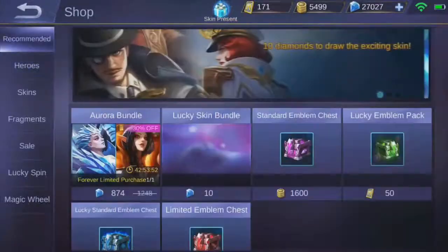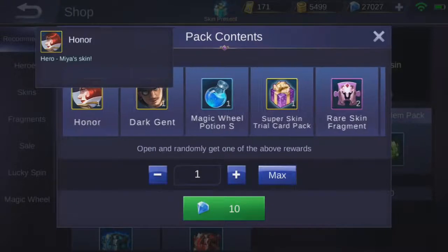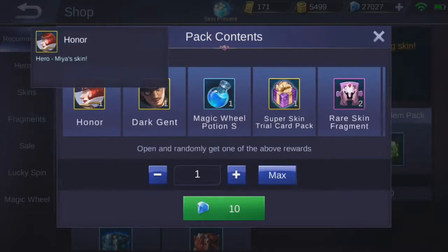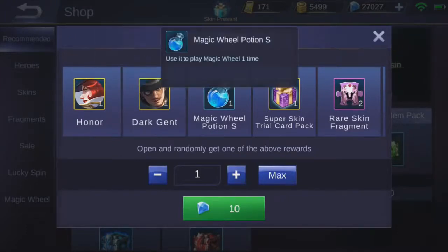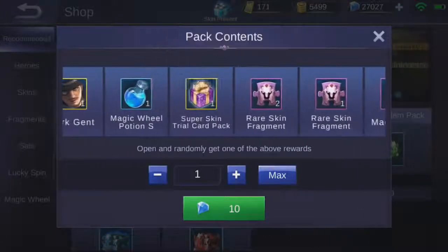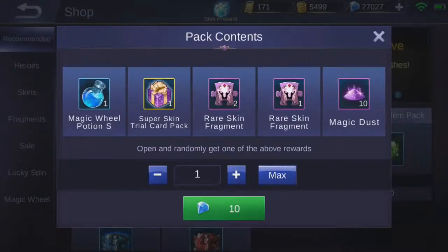It's 699 diamonds. If we're in here, you can see these are costing 10 diamonds, which means if I get this under 60 rolls it will be worth it. If I get it over 60 rolls it will not be worth it, because I'm only going for that one skin. I already have the dark one. Magic wheel — I can take that super skin, but I don't want the rare skin. Magic dust — sure.